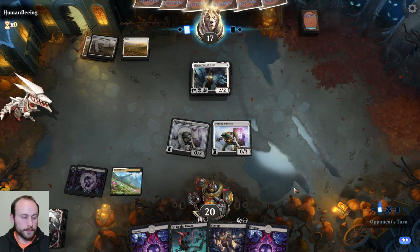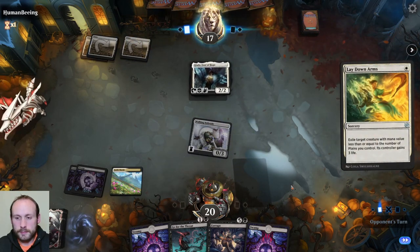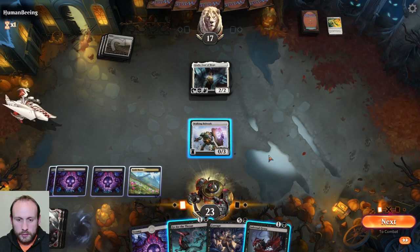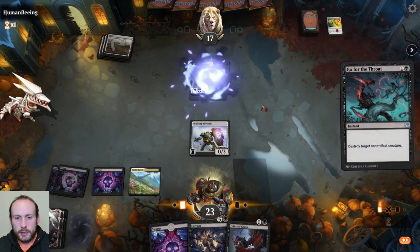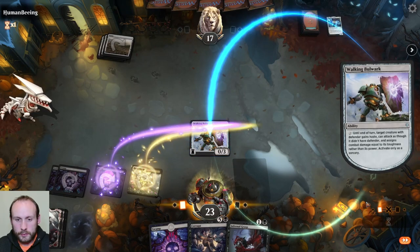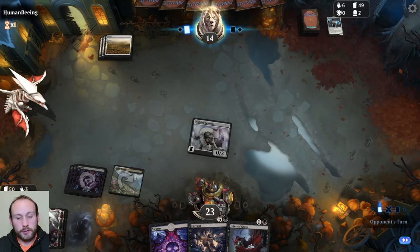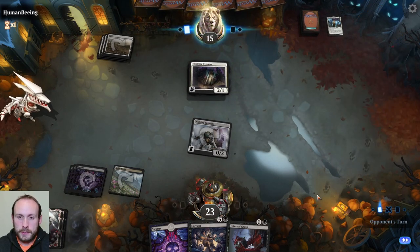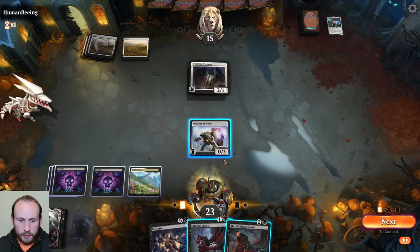Sorcery speed, okay, makes sense. I'm going to take this out as a non-artifact because there's a chance they might have Steel Seraph in the deck. If they do, I need to save the Infernal Grasp because Go for the Throat only hits non-artifact creatures and Steel Seraph is an artifact. They might not have it, but it's an angel — relatively good chance. Three, four, five. Opportunist.